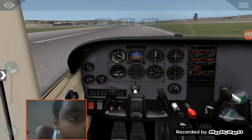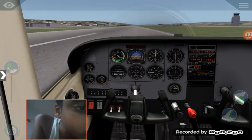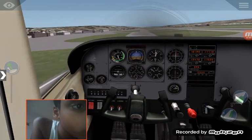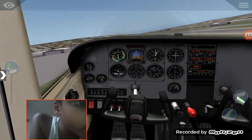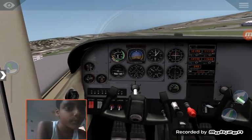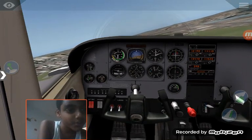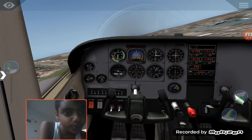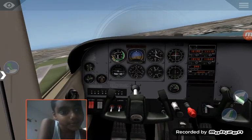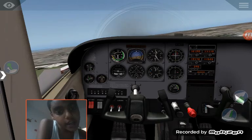V1. Rotate. Rotating. Taking off from this runway — not so bad. I would have more room if I took off at that big runway, but my plane is not big enough for that runway, so that's the reason why I did not land and take off from it.